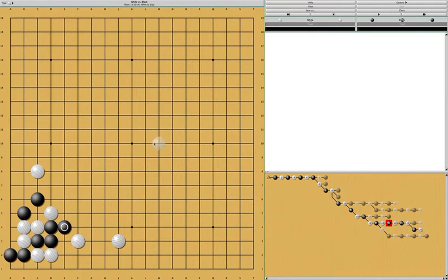If the ladder doesn't work for white, white will probably not want to push, because if white does that, it hurts white's own stones. So white will probably at this point disconnect and allow black to do this. If this happens, black should be pretty happy because black has the corner and does a relatively good amount of damage to white's position.